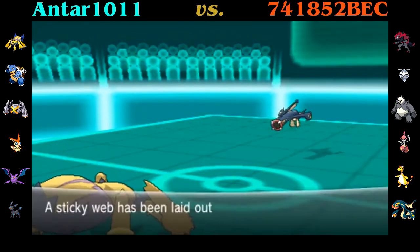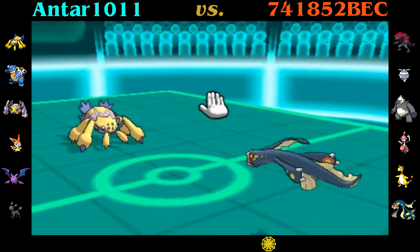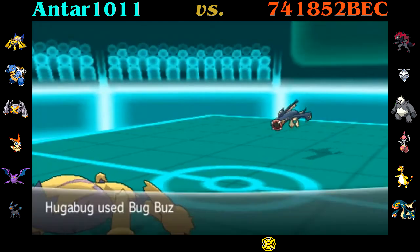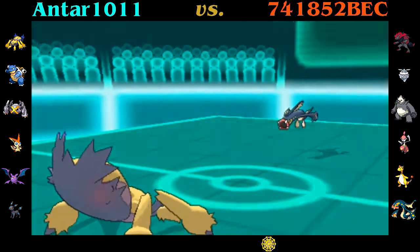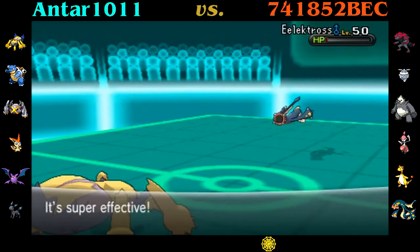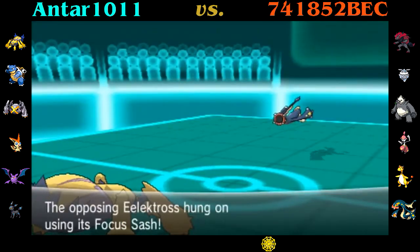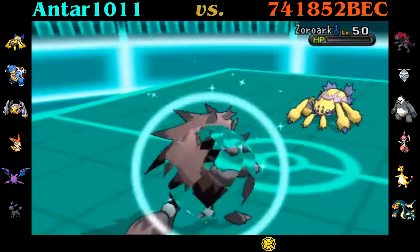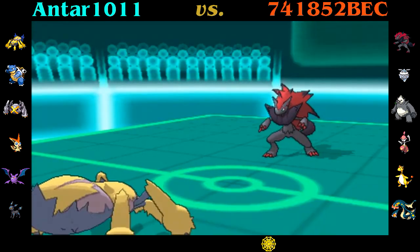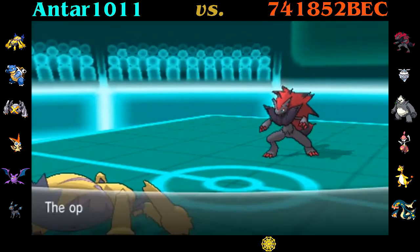I lead off with Galvantula and go ahead and set up the Sticky Web. Look on the bottom — I've got a little bar that has entry hazards. So the opponent's Hegel bug gets Taunted, meaning this is obviously not Electros. I was thinking it was probably Zoroark to begin with. I take him down to his Focus Sash, and that's 100% fine. I'm not sure why he went for the Taunt. Sticky Web is a great idea here since he has no Defoggers or Spinners.